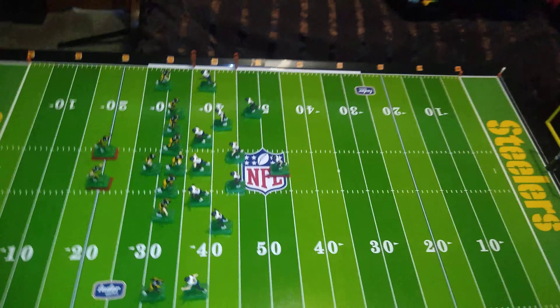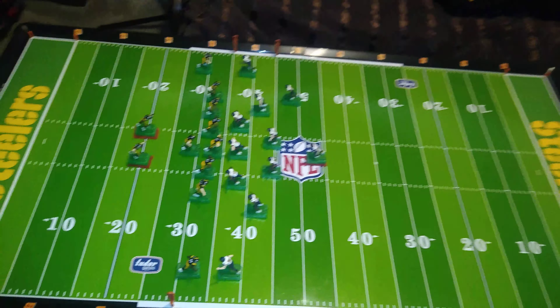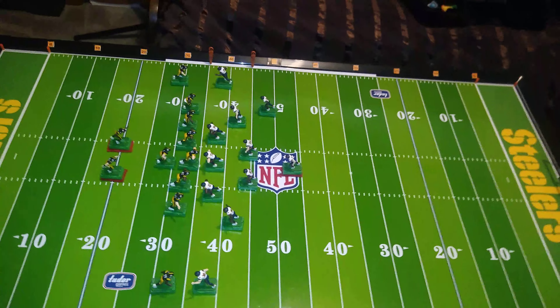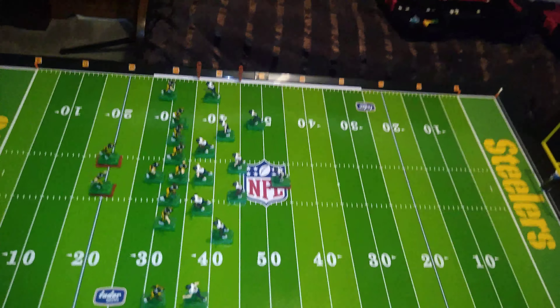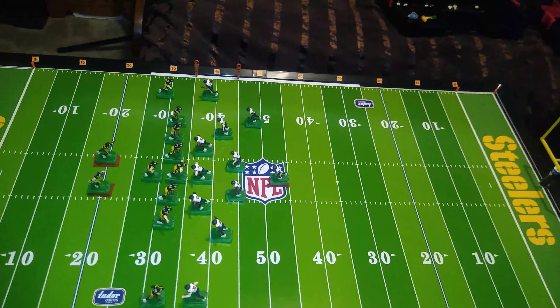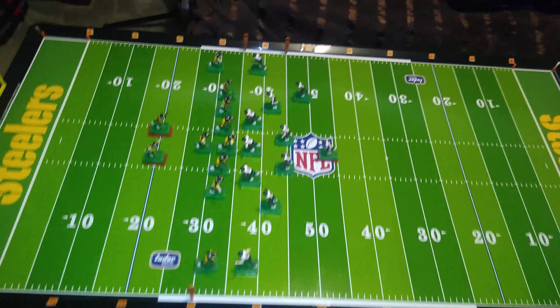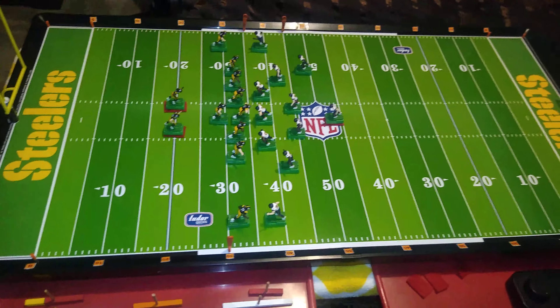No other players may pivot. Then the defensive coach takes control of the switch and bumps it for a nanosecond. Then all unblocked players except for the ball carrier may pivot. Then the defensive coach turns the motor on until the play is resolved.